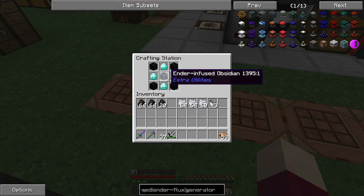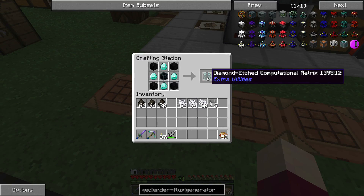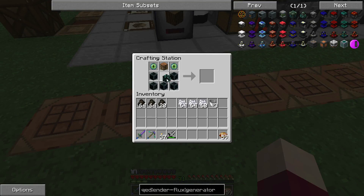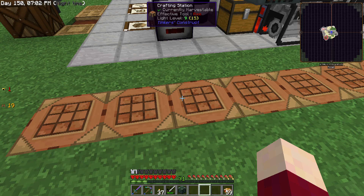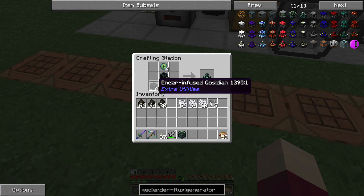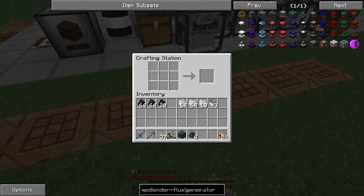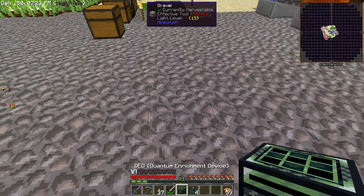We take that stuff and add some diamonds and some burnt quartz. Burnt quartz is just quartz blocks run through the furnace - that gives us a diamond etched computational matrix. Then we put that in a recipe with more ender infused obsidian, some eyes of ender, and a crafting table, and that gives us the QED. To power the QED we need ender flux crystals - those take more ender infused obsidian and some eyes of ender. We'll have four of those as well as the QED, and that should be everything. We'll set this up right here.